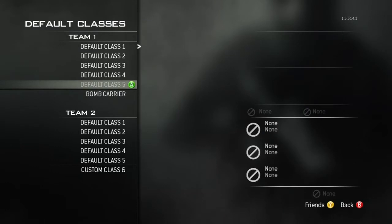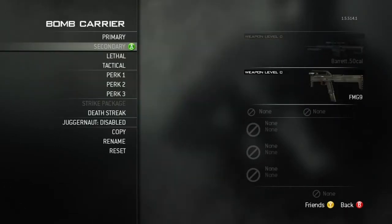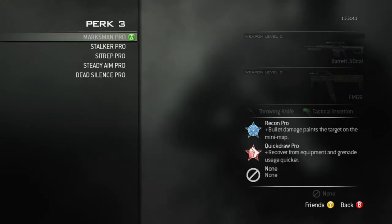Then go down to the bomb carrier class, and make the same class just with the bomb carrier. So give them the same gun that you used, and the same perks — it doesn't matter — just make sure that they have the same gun and the throwing knife.